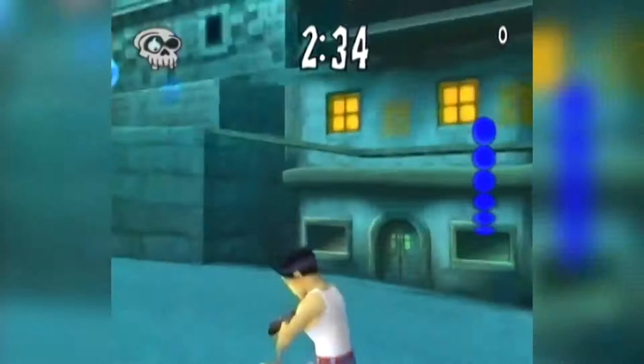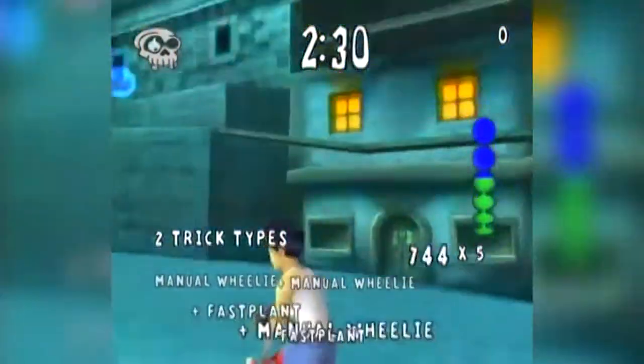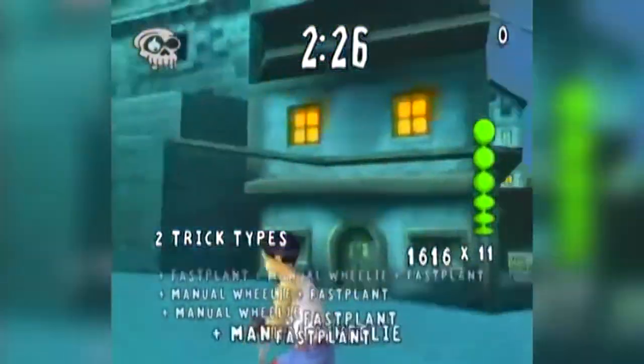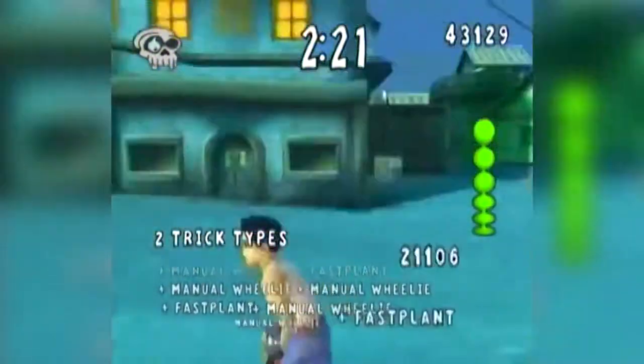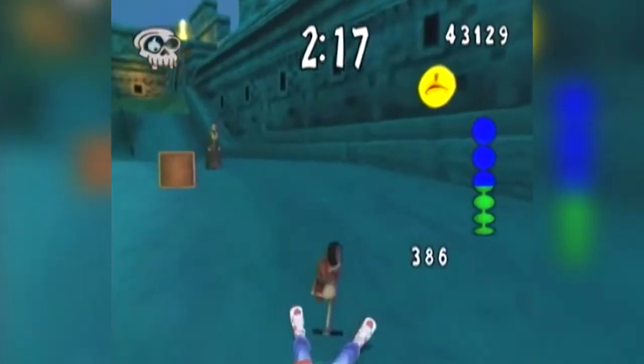What you want to do is jump, put yourself into a manual, and just keep doing it over and over: jump, manual, jump, manual. If you're somewhere on a slope, you can do it and it'll just keep spinning you around and around. Otherwise, if you're on a flat area, it'll make you roll forward and you might crash.